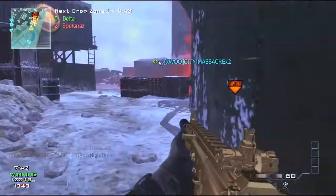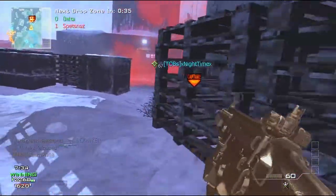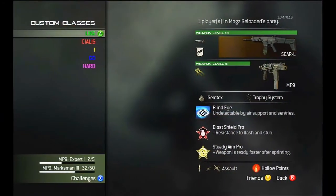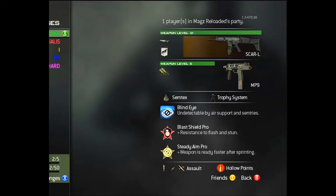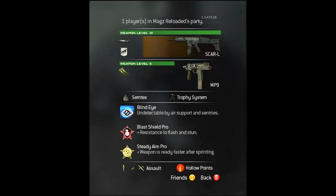Let's talk about the class setup you're going to want to use for Drop Zone. Your primary weapon is really a weapon of any choice — any SMG, shotgun, assault rifle, or LMG. Lots of people like LMGs now. I wouldn't suggest sniper rifles because you have to get into the action. I put the SCAR up there because I really like how it plays. I also enjoy using akimbo machine pistols because machine pistols really have the upper hand in this game — they're just so powerful.